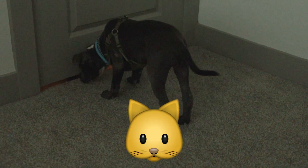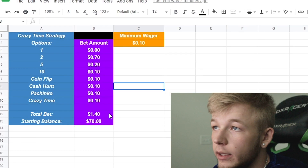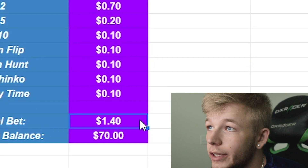Every single round you're going to hit autoplay — just autoplay Crazy Time, don't double up, don't do anything, just leave all your bet amounts just like this. Hopefully with the strategy the multipliers from the games will end up winning you some good profit. Our total bet is going to be a dollar 40, and hopefully we can pull some good profit.